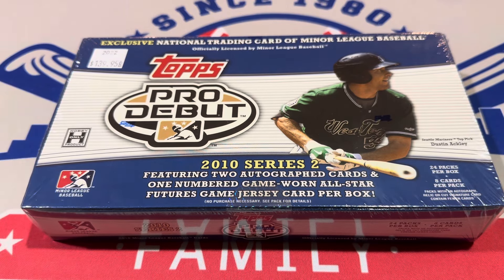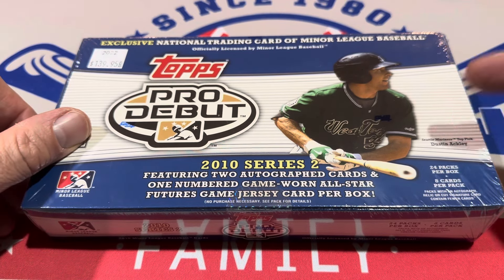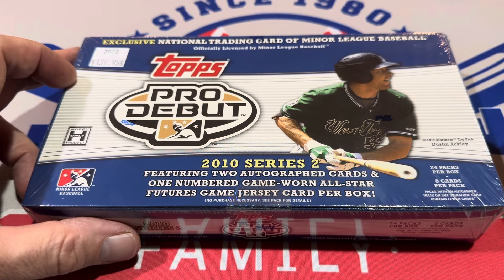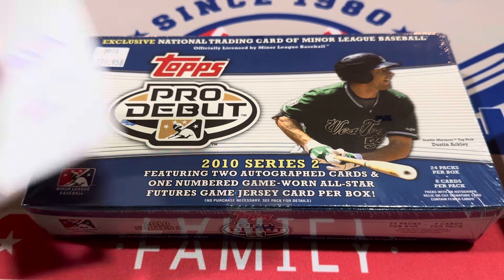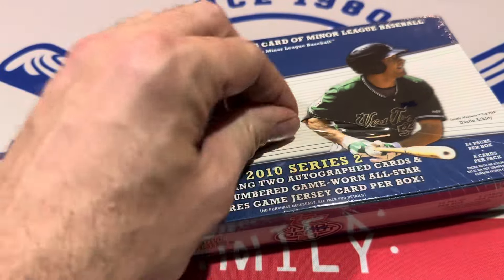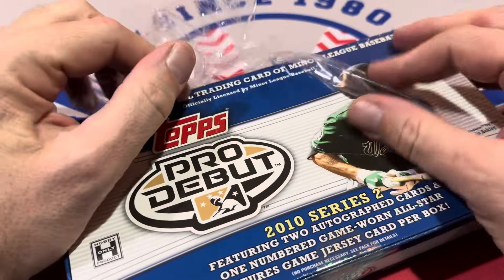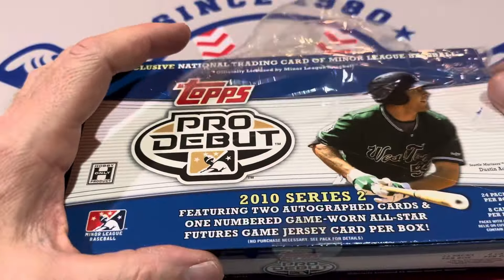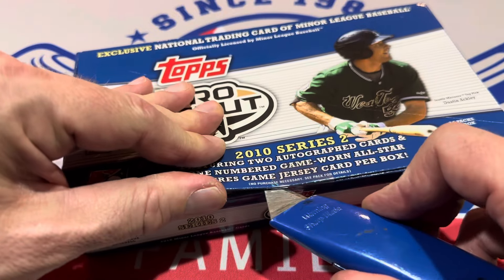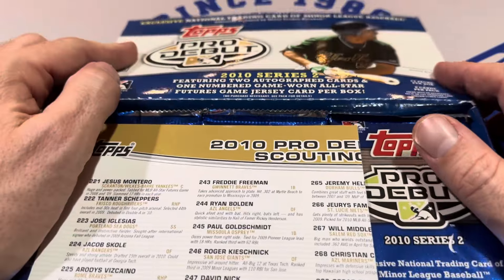And we're looking for Mike Trout. Now Mike Trout's base card is in Series 1, but Mike Trout does have a relic card in this, and he also has an insert card in this series. Maybe we will find one. This one is going to be for Josh L. — thank you very much for sponsoring this video. If you'd like to sponsor a video, we sell all of our spots on Patreon. We'll have Saturday Showdown, which you can only see on Patreon, and Team Break Tuesday spots going on sale this weekend.